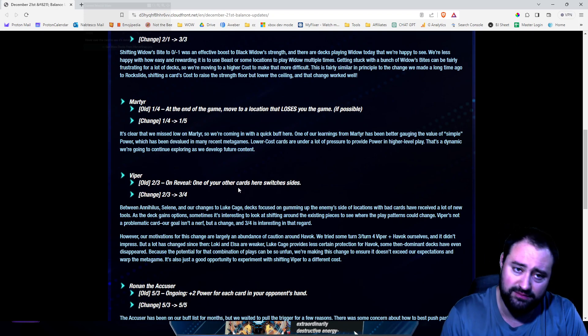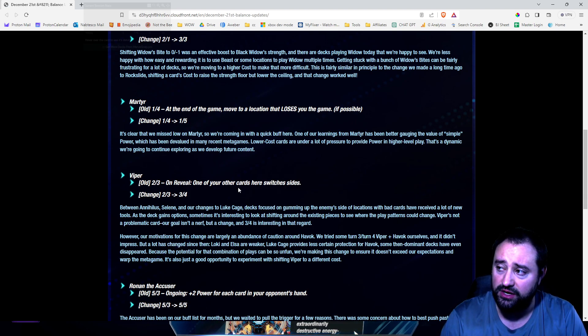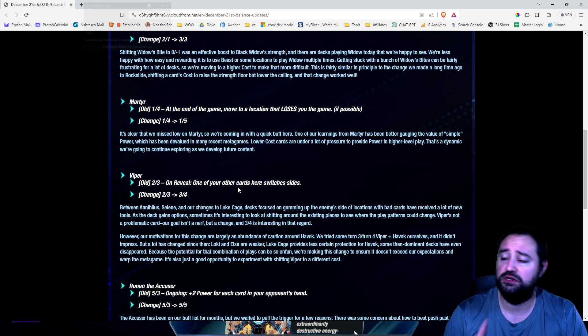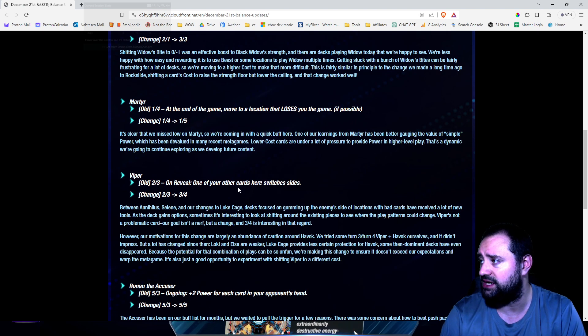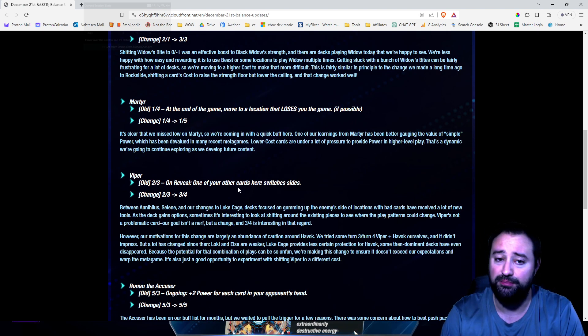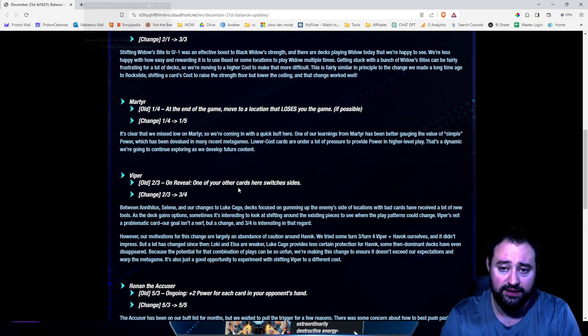I do not have Martyr yet, but I'm still interested in this card. 1-4 — at the end of the game, move to a location that loses you the game if possible. I think they're correct here — they missed the mark on Martyr. It's clear that we missed low on Martyr, so we're coming in with a quick buff. One of our learnings for Martyr has been better gauging the value of simple power, especially for 1-cost, which has been devalued in many recent metagames. Lower cost cards are under a lot of pressure to provide power in higher level play. That's true.